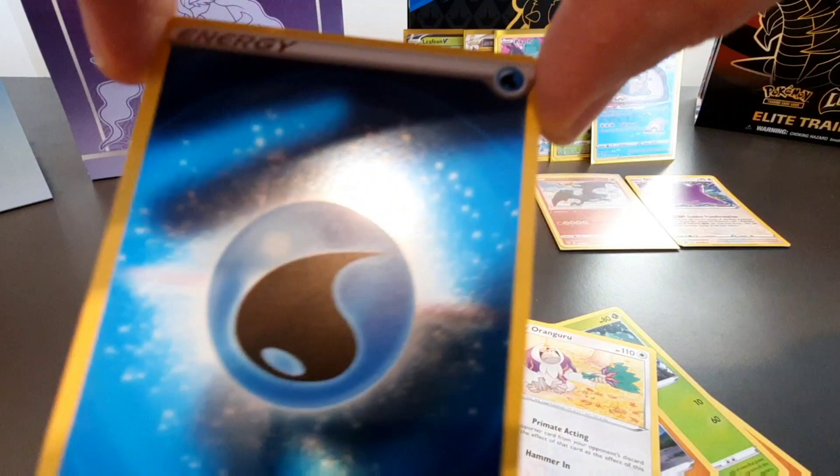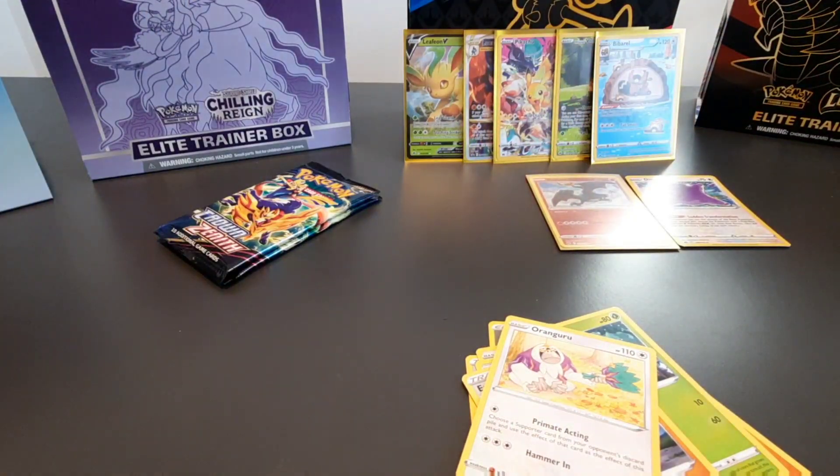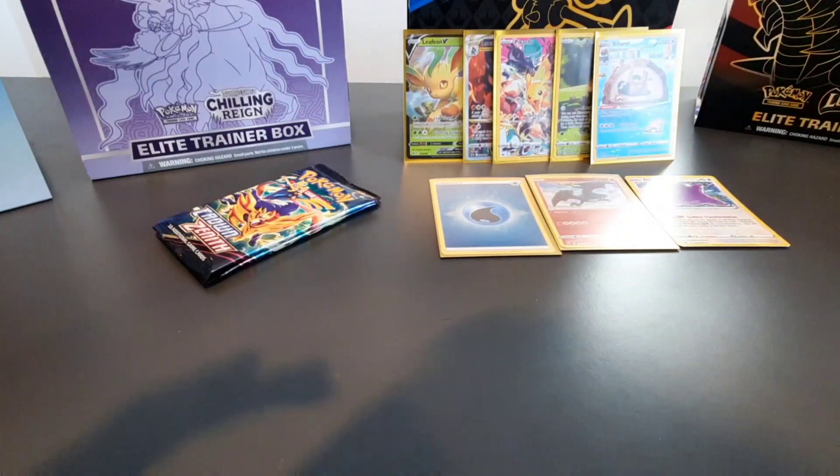Look at the shine on that! You only get those in the Japanese sets. I think there's a big Japanese influence on all this stuff, especially the Galarian stuff. I like the Pikachu - exactly, yeah, absolutely! Awesome pull! Amazing. So we've got two packs left of the Crown Zenith Elite Training Box.